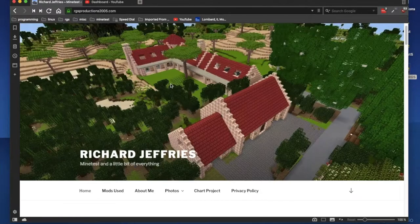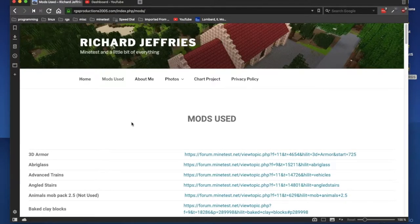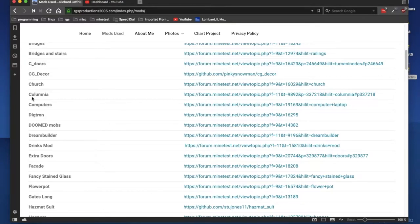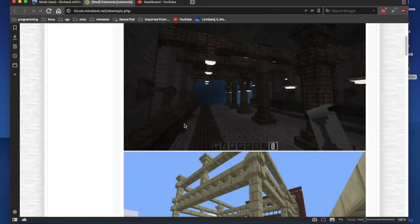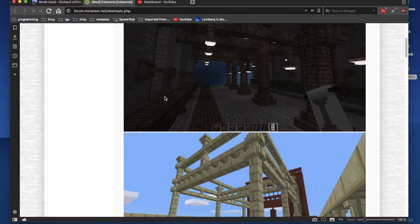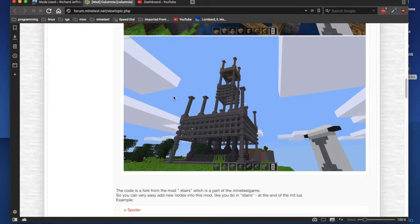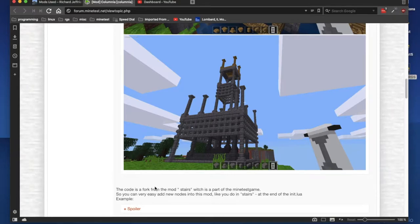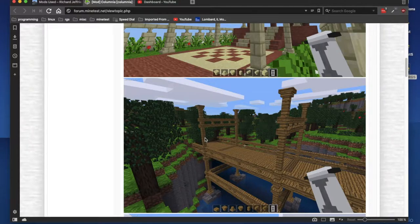The mod we're going to look at today is called Columnia — C-O-L-U-M-N-I-A. As you'd expect, it adds columns. Look at those! But the really interesting thing is these brackets over here, which I'll show off because they are very cool. I haven't done the blueprint yet, but it has all the crafting recipes.